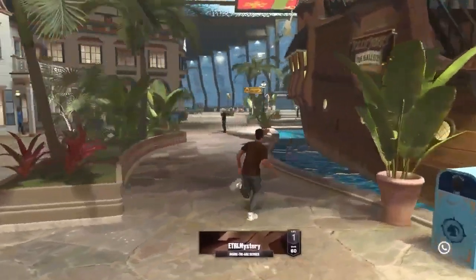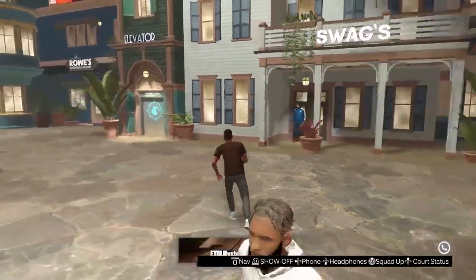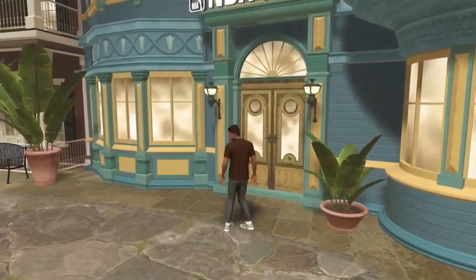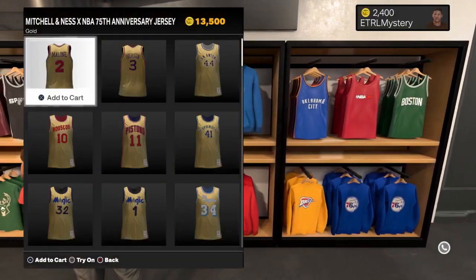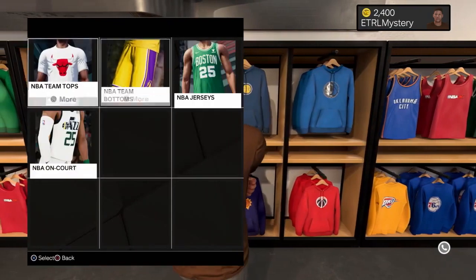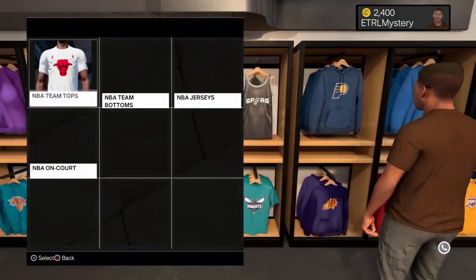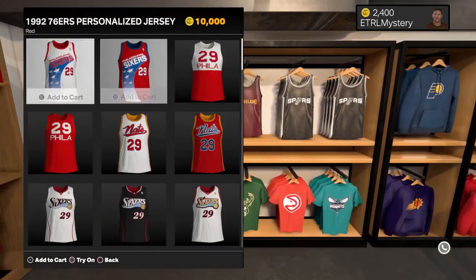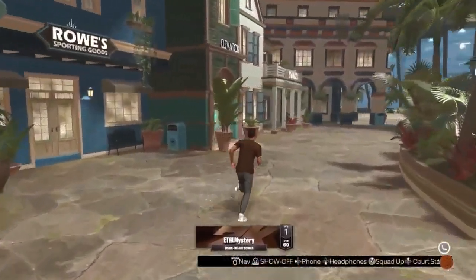Most likely you guys are going to want to do it on the NBA store or Swags. Let me check the NBA store real quick — they've got Mitchell and Ness now. Oh, they've got weird gray jerseys for Mitchell and Ness though. And then just normal stuff, jerseys, alternates. You guys probably don't even care about the NBA store that much. Let's go to Swags — you guys definitely care more about Swags.